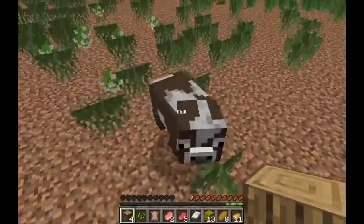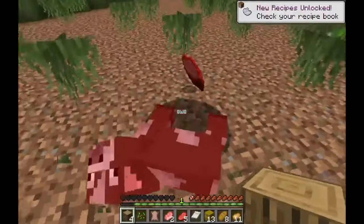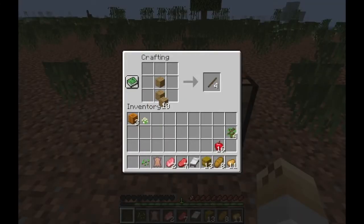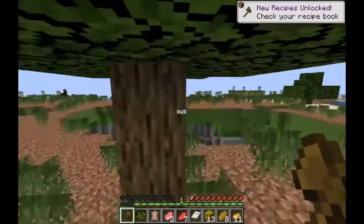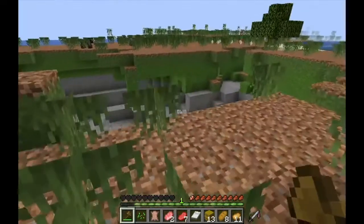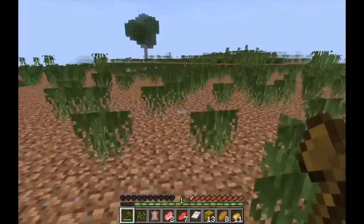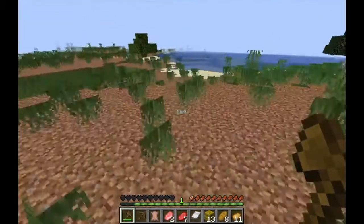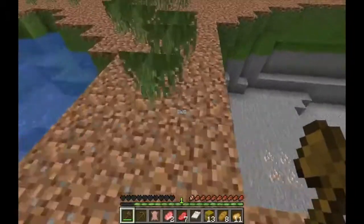Yeah, I think we can set up here — oh, and some pumpkins! Okay, this is good. Let's just take care of this pig really quickly. So I'm gonna start by getting some wood for the house. We got coal and iron — perfect. Let's go ahead and make a pickaxe. Oh, a zombie — should make a sword too. Okay, let's go mining.